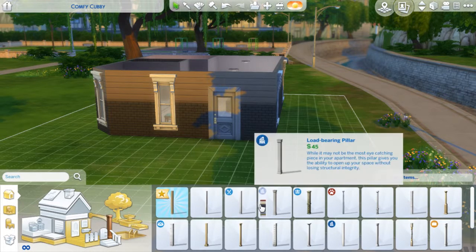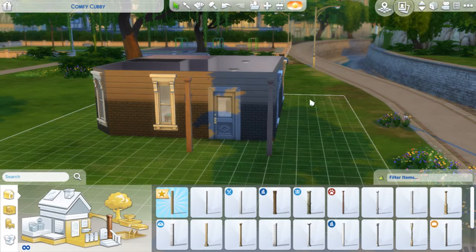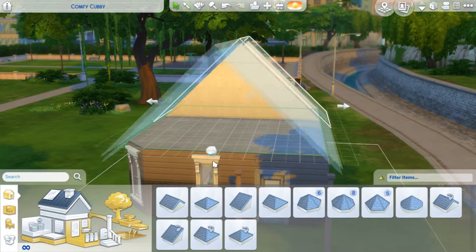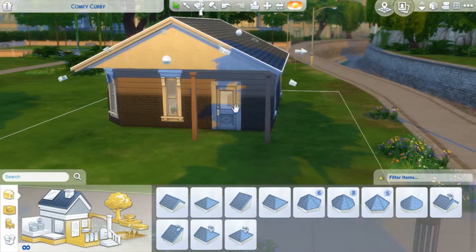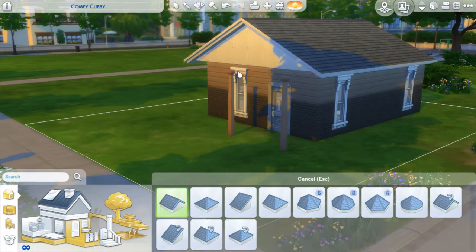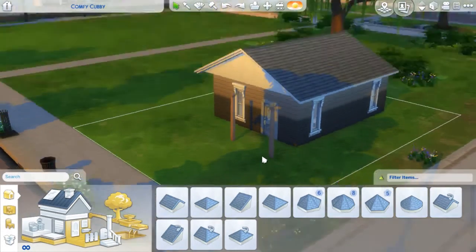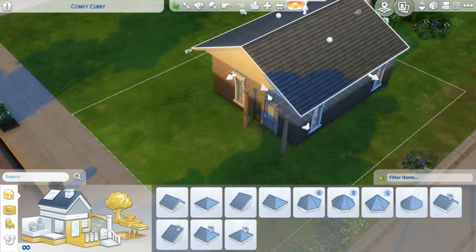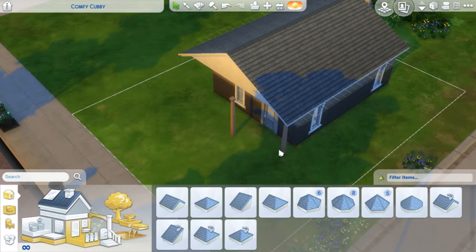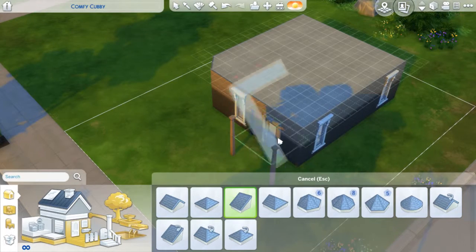I wanted to create a little front porch area where you come up the stairs. I played around with the columns for a while, then put the roof on, then moved the foundations up — and then the columns didn't match anymore, so I had to play around quite a bit. I also didn't like the way the roof overhung when I did it as a full block, so I ended up picking a different roof. I played around with it for ages and then finally worked it out, and I quite liked the way it turned out.